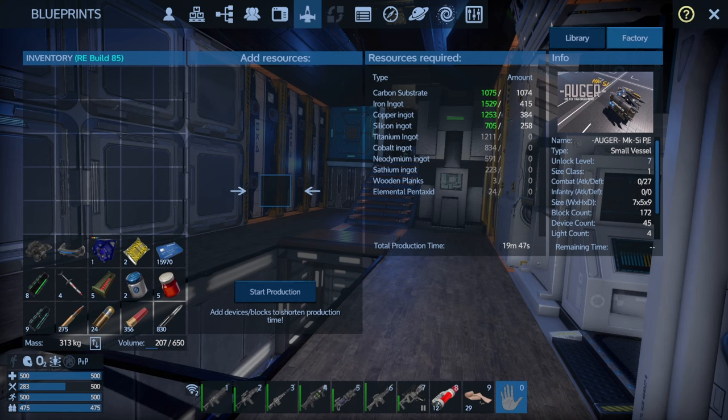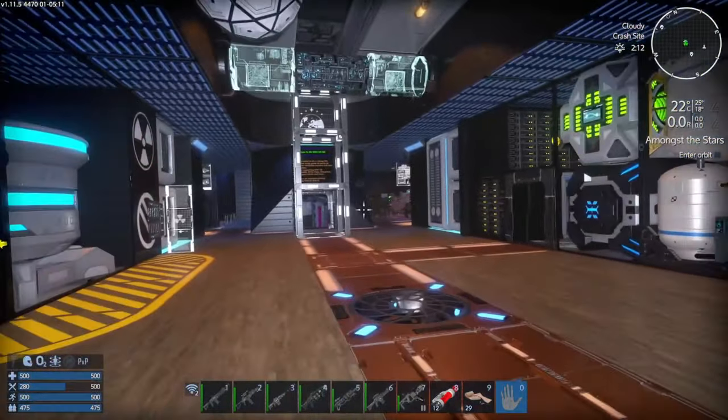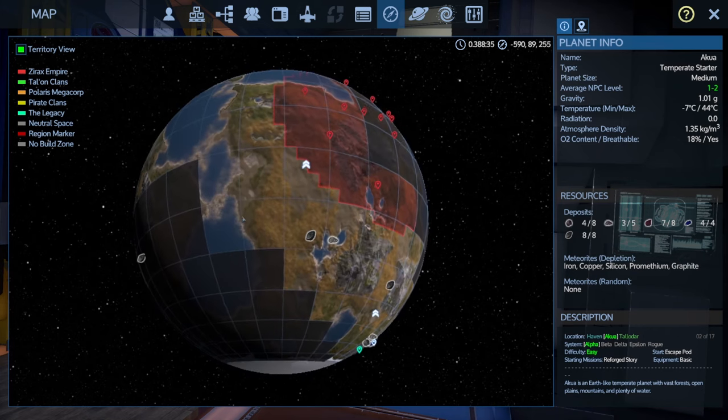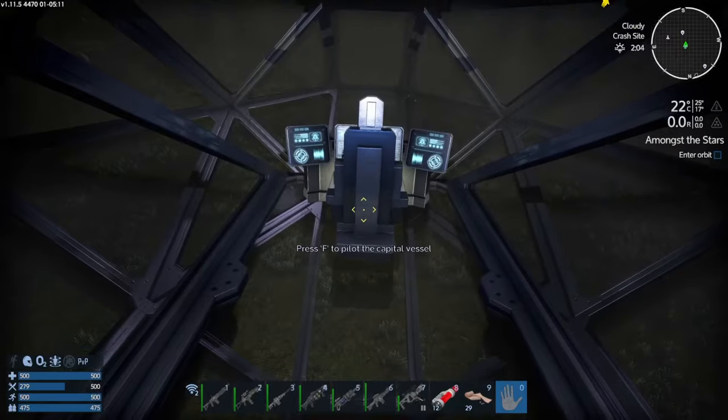So what I thought I'd do is bring in a new miner — I've got the Augur Mark S-I-R-E for Reforged Eden. Luckily, because I've put so much stuff in when I was bringing in the capital vessel down on the dead planet, I've got more than enough to get some production going to get ourselves a little SV miner. It's going to take 19 minutes of gameplay. I tried to mine some Prometheum and it was a bit like watching paint dry — very annoying. Hopefully an SV miner will make a difference.